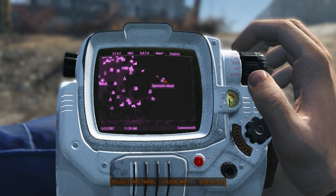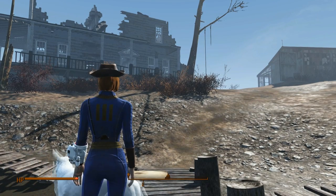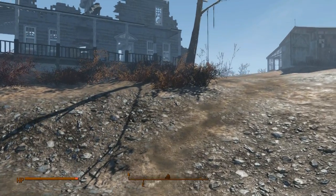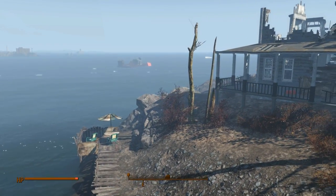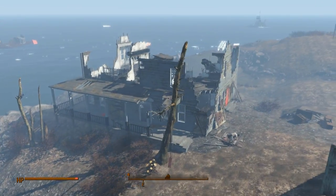Here we have one of the coolest settlement locations — Spectacle Island. It's an island all by itself with nothing else connecting to it, making it a great place to build something like a resort, to get away from everything in the wasteland.